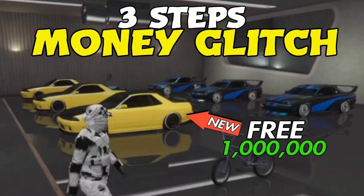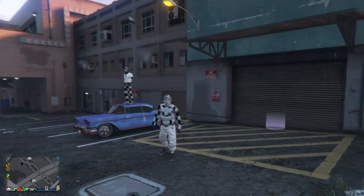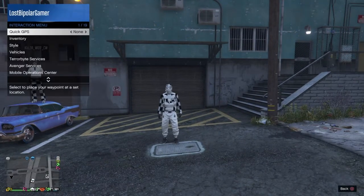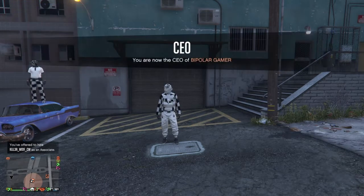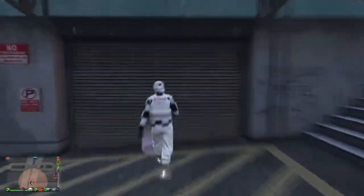Welcome to another money glitch video. I'm in an invite-only session — you'll need one friend and a nightclub car you want to duplicate. I'm going to register as a CEO, invite my friend, and go inside my nightclub. You also need an MSC with personal vehicle storage in the back.